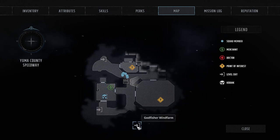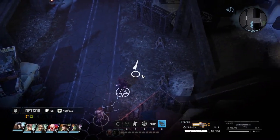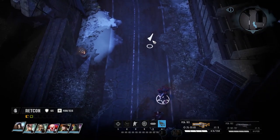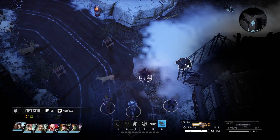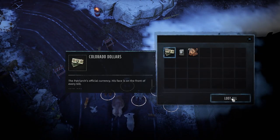At this point, we have compromising info on all three of Liberty's replacement warlords. We just need to get them out of the picture, and then we can confront her. We'll still have to deal with the Dorseys the good old-fashioned way, but I think we can manage.